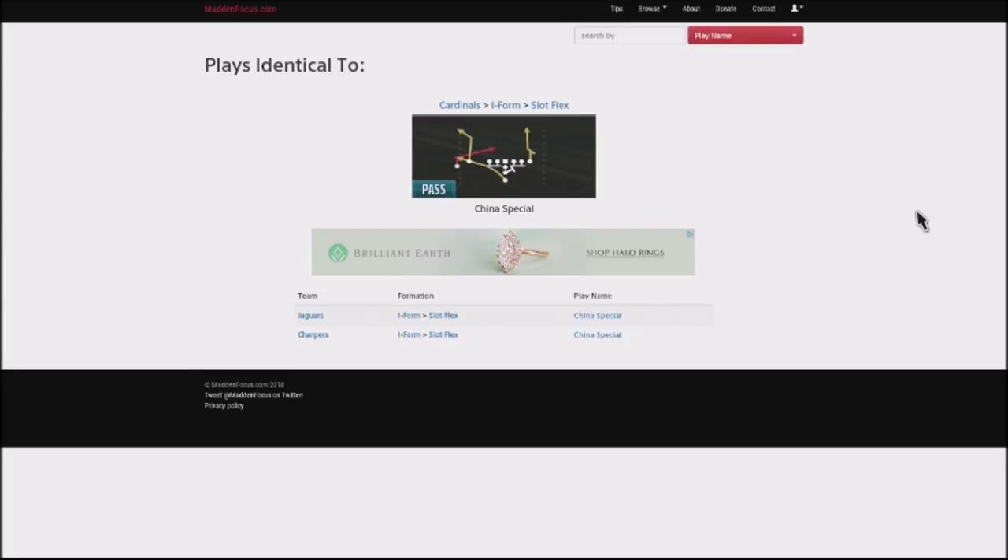What I like about this particular play is that it allows you to attack your opponent off to the left-hand side. It's got a really glitchy route by the tight end, which you can exploit for some big yards up the middle of the play. I'm going to show this against multiple different types of coverages and how you make your reads and progressions from there.